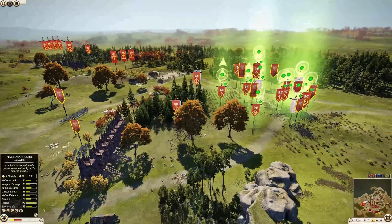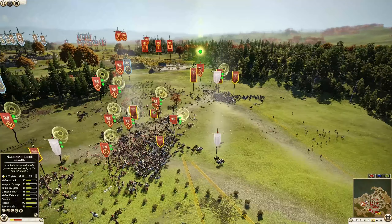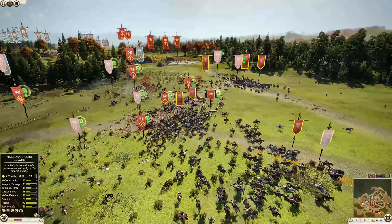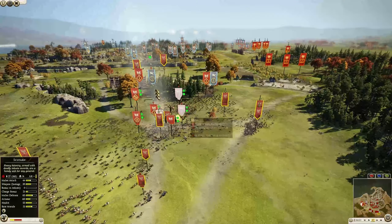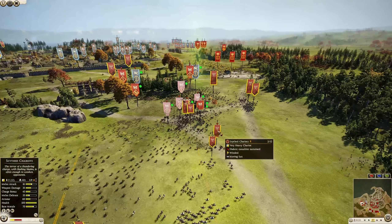Checking out the chariots again — 196 kills and 369 kills. The third chariot unit may be down. The remaining chariot is about to hit the rear of all the infantry currently fighting, getting in behind all the Nabatian general units and other cavalry. Just absolute destruction.